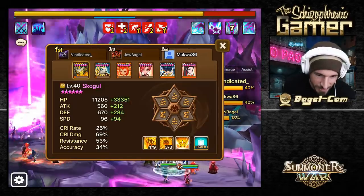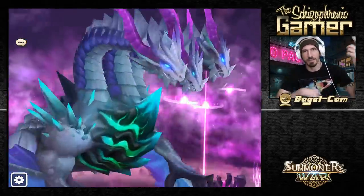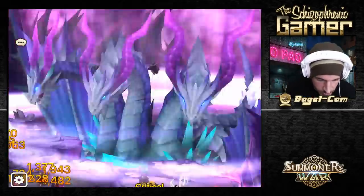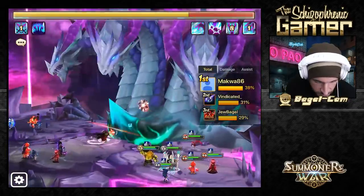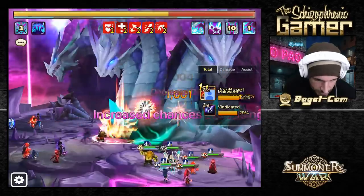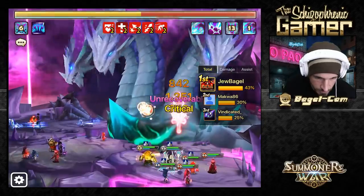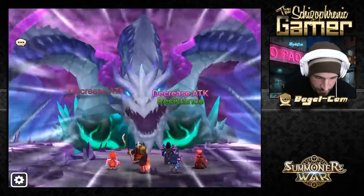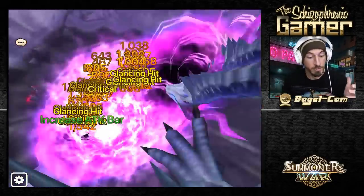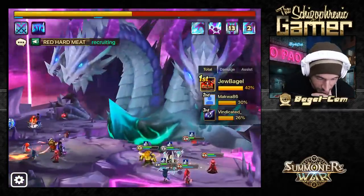He sets up and then it nukes. You see him - he's got these little wispy things around him when he's set up for the next-turn nuke, because he's got to set it up and then next turn he attacks and does his nuke. He should have it now. He's got the stone, and then as soon as the dragon comes down - that's exactly what the dragon sounds like - then he's gonna do his damage.